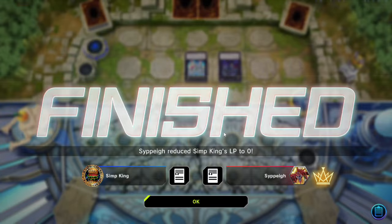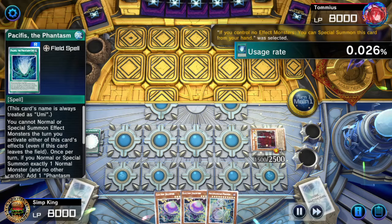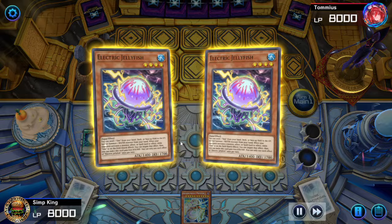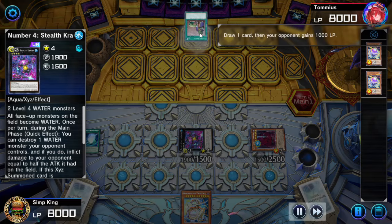On to the next game — some more Umi Sword Soling. Protos is so good; got the foil Protos from a nice lucky pull. The Shoota is going to summon itself. We're going to summon our Jellyfish — with Pacifis on the field that is a negate. But instead of a negate, I'm going to make the Stealth Kraken. In my experience, pop beats negate — that's just my opinion. Stealth Kraken also has some recursion: when it dies, we get the Kraken Spawns.